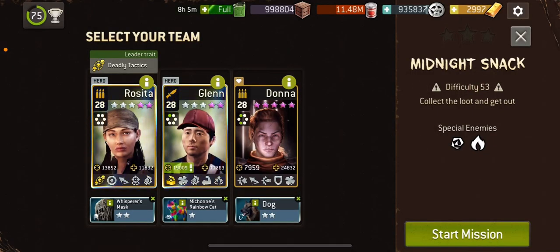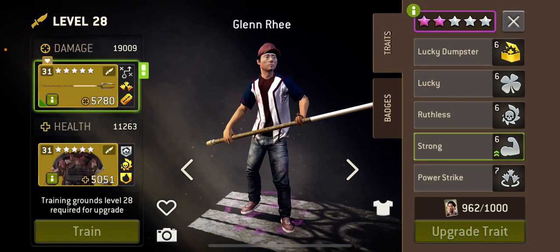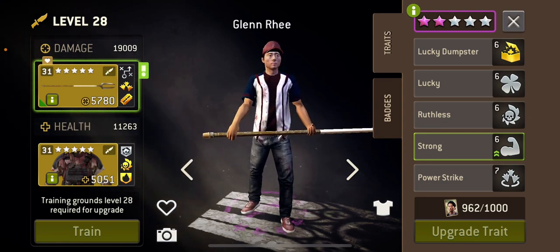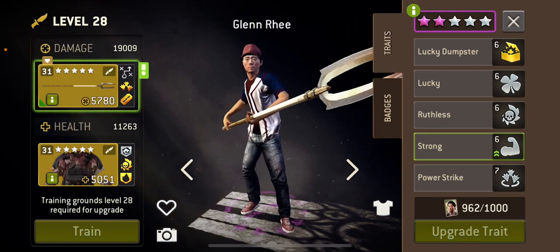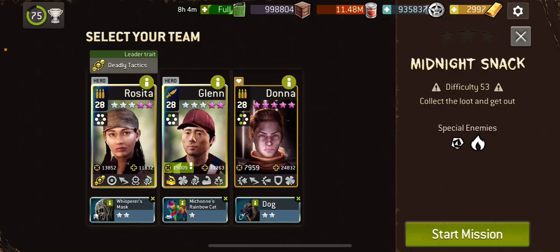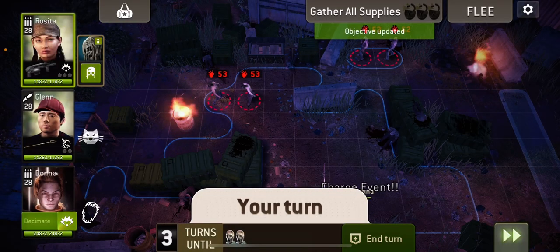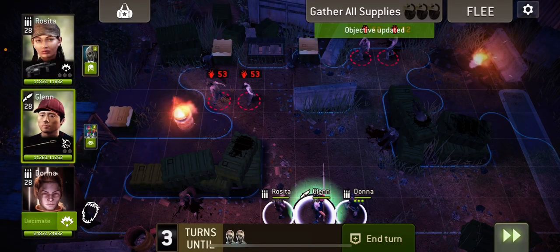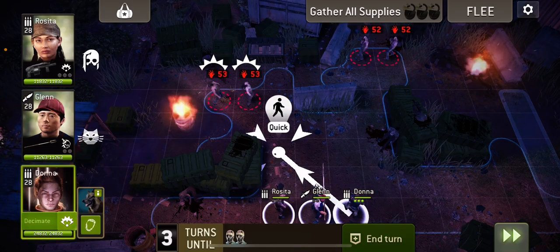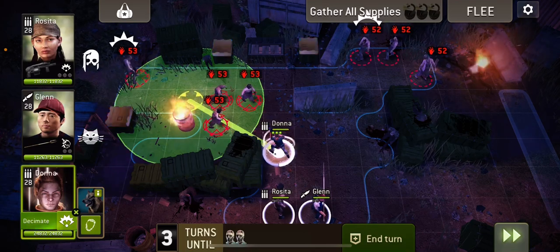Hello everyone and welcome to Midnight's Snack at 53. I'm going to be using a team of Rosita again, Scout Glen with a weapon that hits at least two walkers — so Crescent's Edge, a Spear, or Musket — and a non-hero Assault with a Decimator so they start charged. You really need a Decimator for this to work. You can probably do it without one, but a Decimator works better because you can hit a lot more from around the corner.